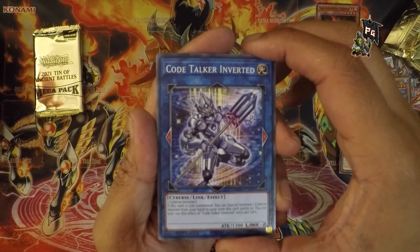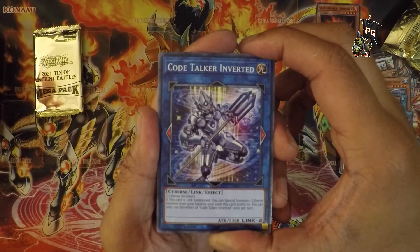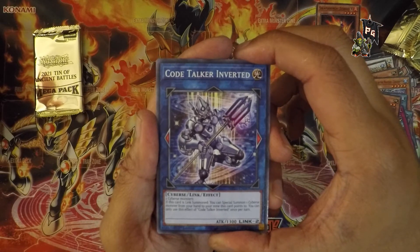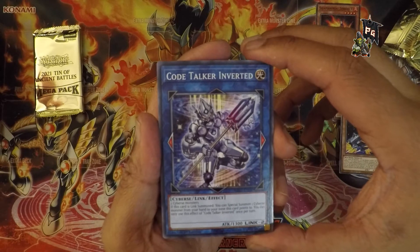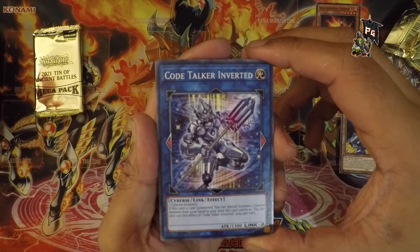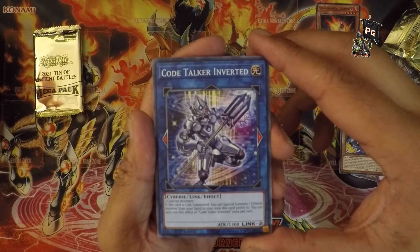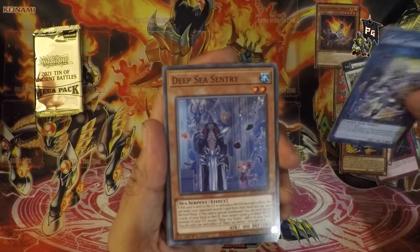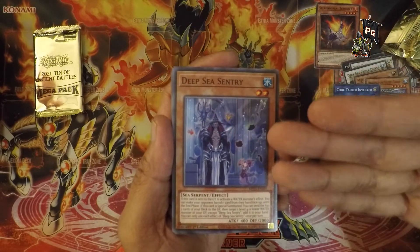Code Talker Inverted — which implies there's a Code Talker Exverted. I don't know what a Code Talker is, but I assume it's the gentleman or person with what appears to be a spear-fork-knife — like a Final Fantasy style weapon. Not too bad. Deep Sea Sentry — good solid name, the artwork relates to it. It's a dude on watch, not doing a great job because there's someone sneaking behind him with a bunch of fish.